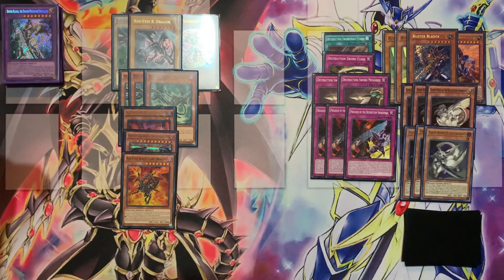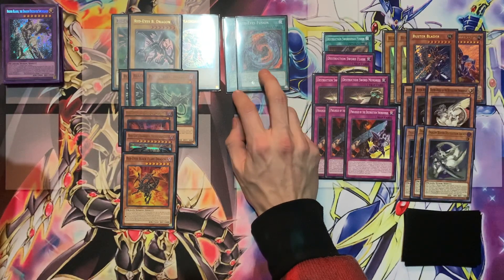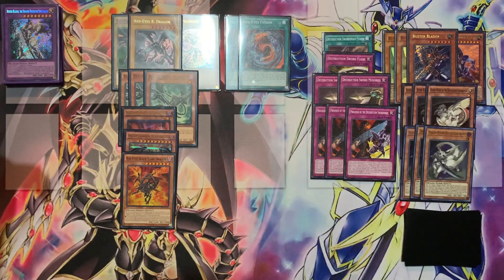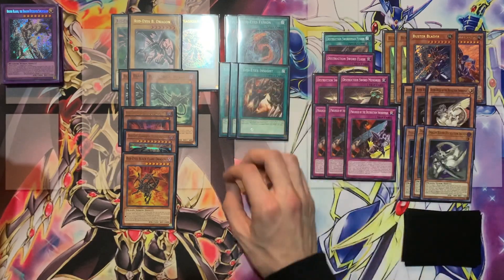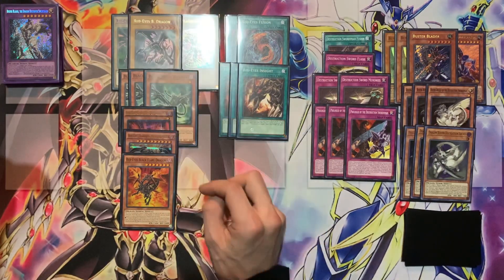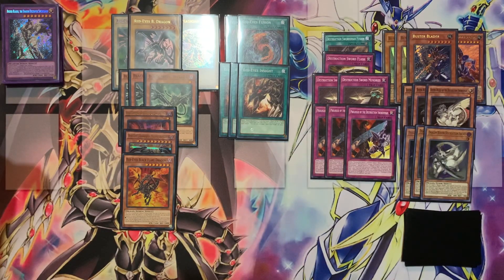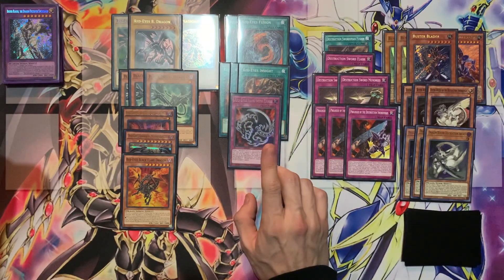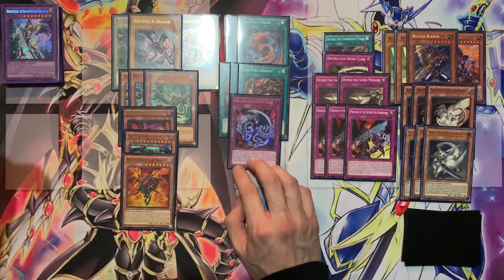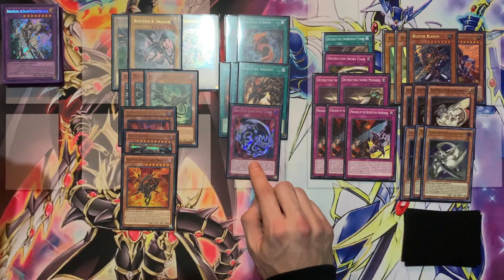Moving into the spells: two copies of Red Eyes Fusion — some people play three but I just want two, mostly for size reasons since I only really need two. We are playing three copies of Return of the Red-Eyes, and that's why I wanted Black Flare Dragon — as a pitch target. We'll most likely pitch one of the Red Eyes Black Dragon vanillas or Black Flare Dragon when needed. The last one is Red Eyes Fang with Chain — it's not great in multiples since you don't want to brick, but if you search it from Black Metal Dragon or Insight it's pretty good to shut down your opponent on Slash Dragon.